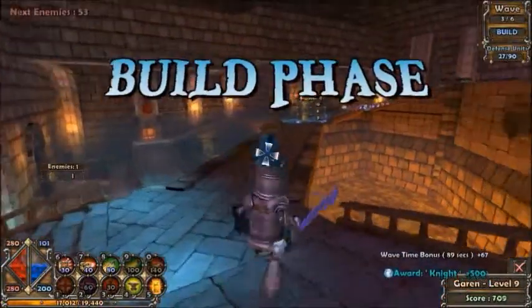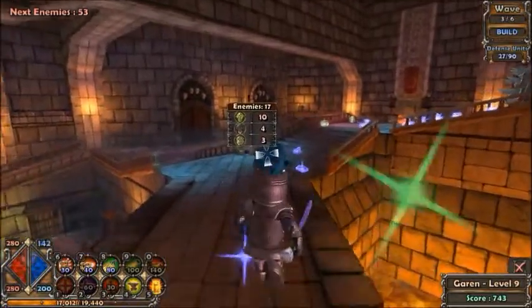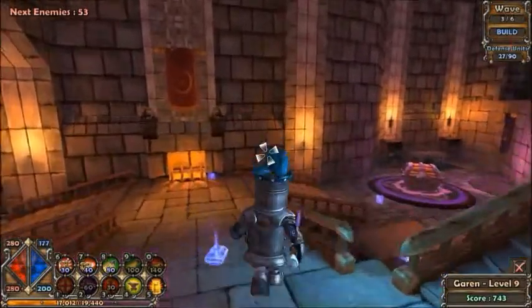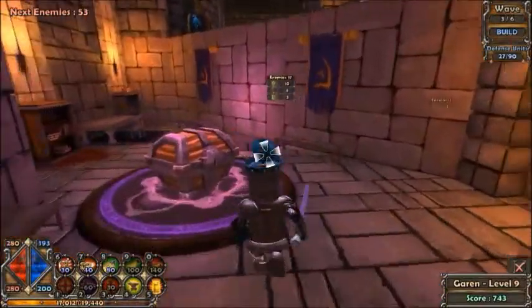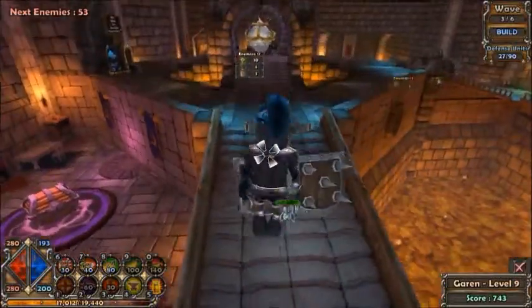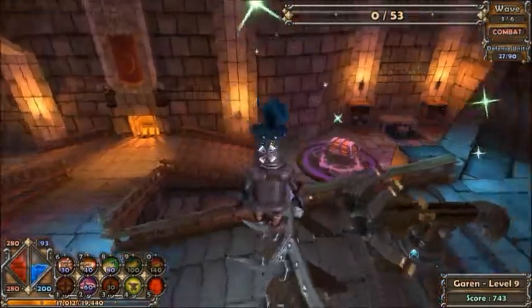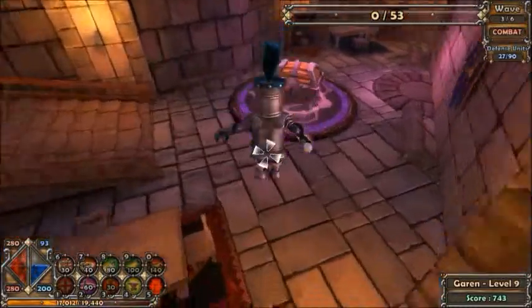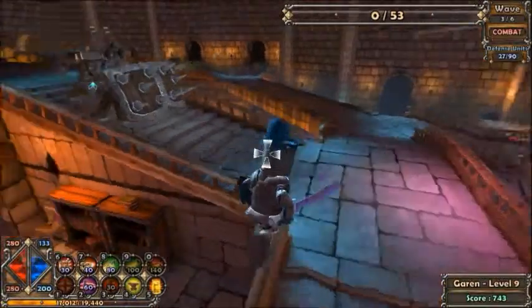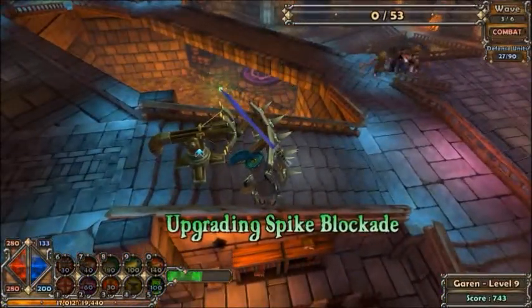I already have a spike blockade and a harpoon turret in front of all of these staircases, so I'm pretty much set. I could just upgrade them and build a couple more, because there is something new this level — the wyverns. They don't come very soon in this level, but they do come. I will need to build a few more harpoon turrets to deal with the wyverns, however you pronounce them.